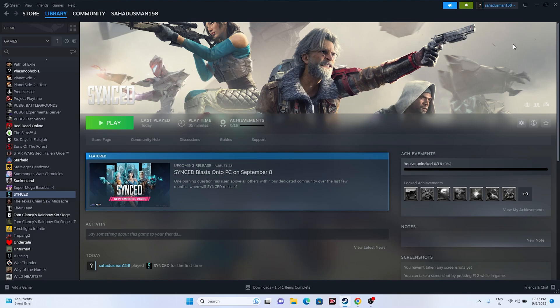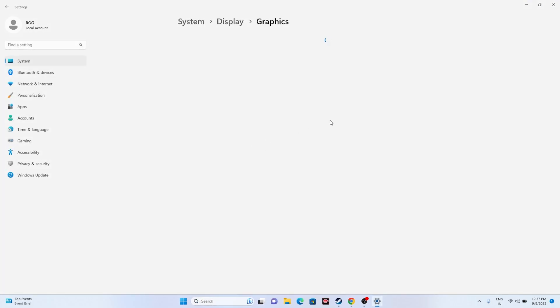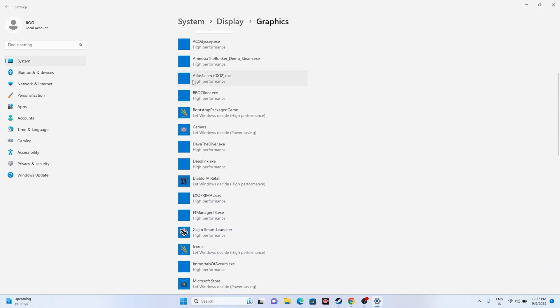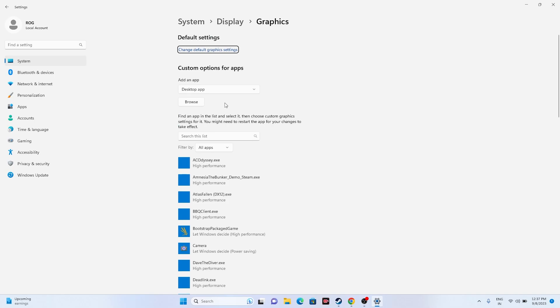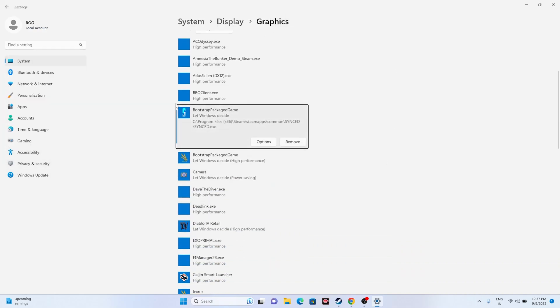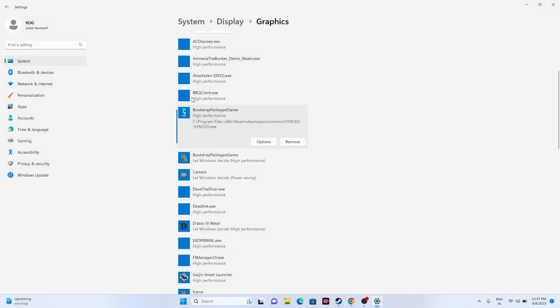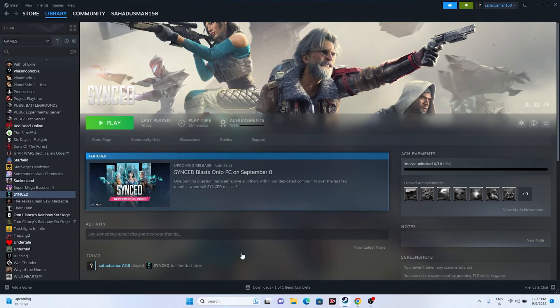Next, run the game on the dedicated graphics card. Search for 'Graphics Settings' in Windows. From the graphics settings panel, click Browse and navigate to the installation folder: C > Program Files (x86) > Steam > SteamApps > Common > SyncIt. Select the executable and click Add. Once added, click Options and set it to High Performance. Click Save, close the settings, and try launching the game. This is an important step.